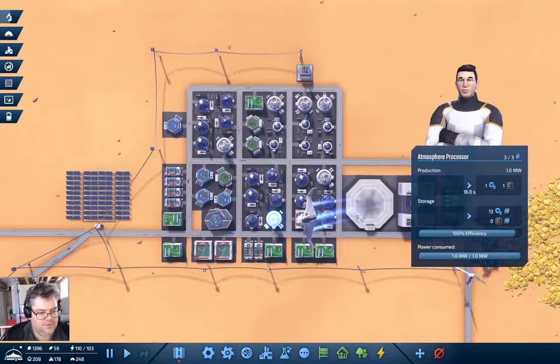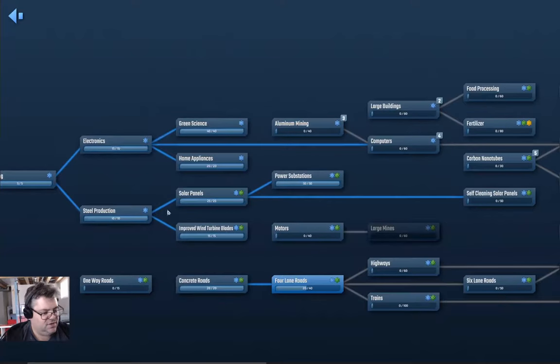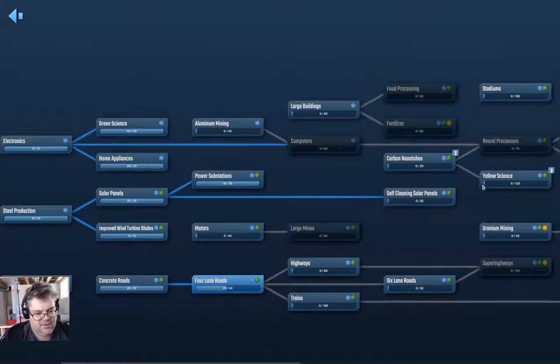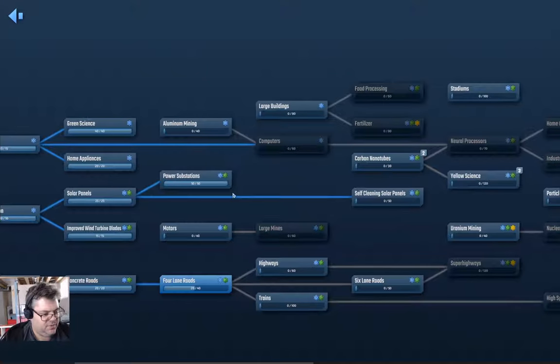We don't have any outbound carbon stored. O2 is... hmm. We need the carbon processor. Four-lane roads at 47% — let's go in and take that off the queue. Let's take that one off too and get to carbon nanotubes, yellow science, and particle filter right away, and from there we'll research something else.